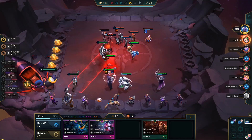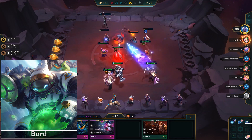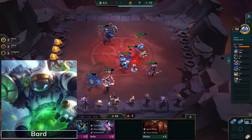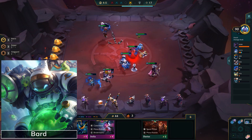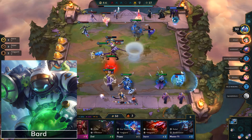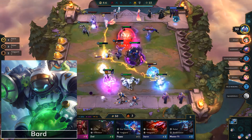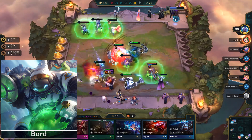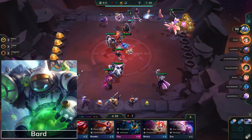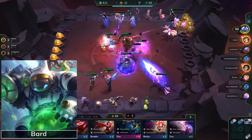Moving on to the next honorable mention, we have Bard. Bard unfortunately got hit by the nerf bat in 10-16. It wasn't a major nerf, but it targeted how quickly level 1 Bard generates mana, and that has certainly lowered his overall strength. Since Bard 1 was often what you'd run early on in Stage 2, that's where most of the value came from. He is still viable and will earn you extra experience, but at a slower rate than before, making him just a bit less valuable. Once you two-star him, he's the same as he was before, but the hit to him at level 1 is why he's no longer in our top 10.